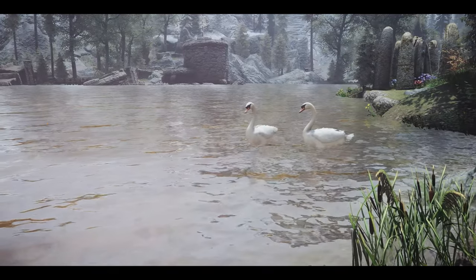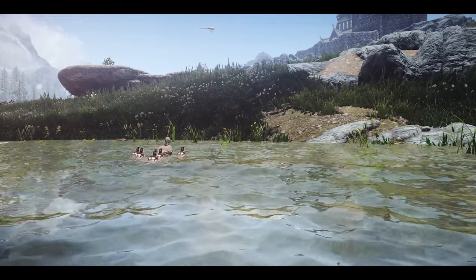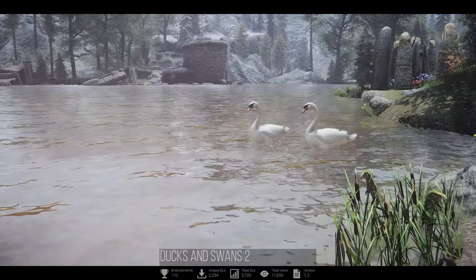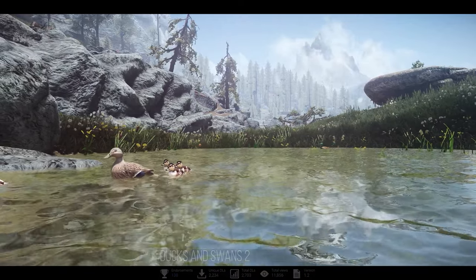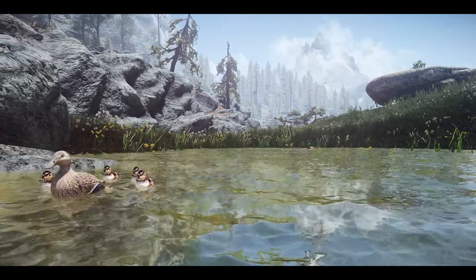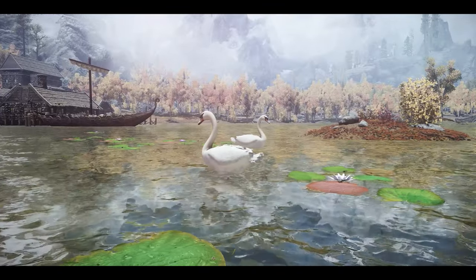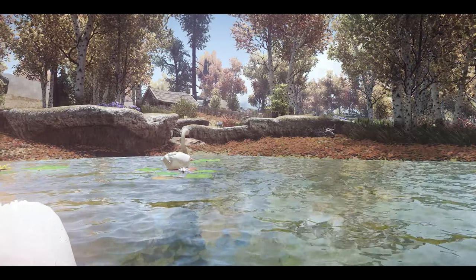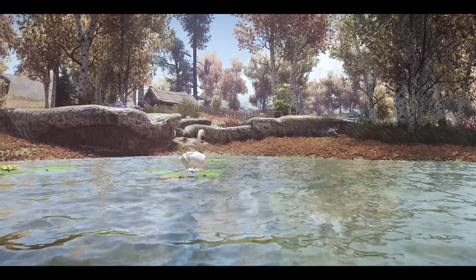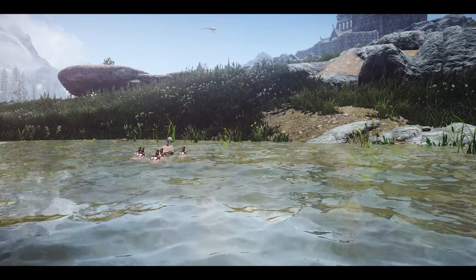In this segment, I've explored some mods related to creatures. First up is Ducks and Swans 2. This mod adds ducks and swans to Skyrim's lakes and ponds. It's a remake of the original Ducks and Swans for Skyrim SE by modder Tamira, featuring new models and textures for more adorable and realistic ducks and swans. It operates as a standalone mod and works well with other water mods.